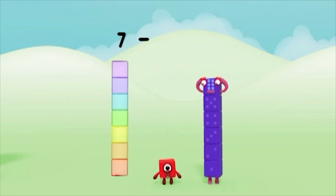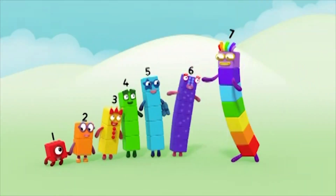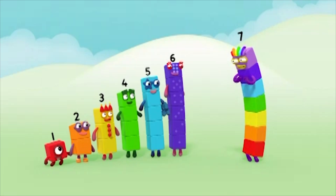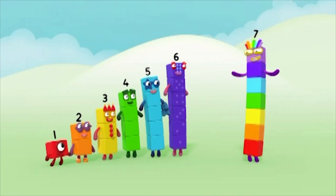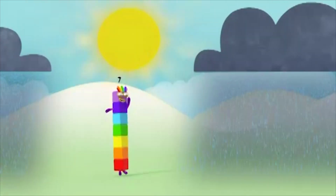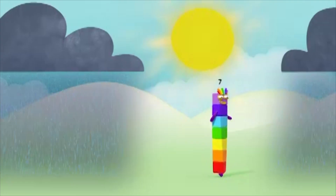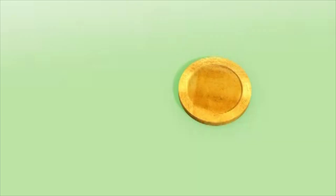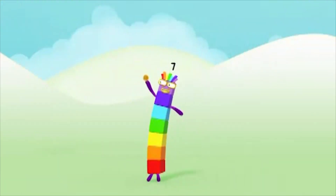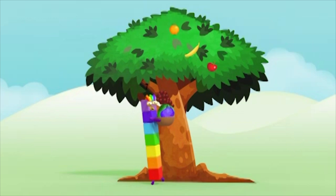Seven minus one equals six. All you lovely blocks are my friends. I'm the luckiest numberblock in the world. I'm lucky number seven. I'm in a happy place. The sun is always shining and there's always a smile upon my face. I see a penny, pick it up, and all day long I have good luck. I'm lucky number seven and everything is falling into place.